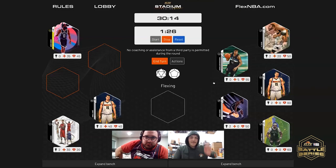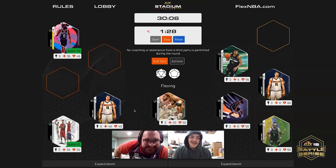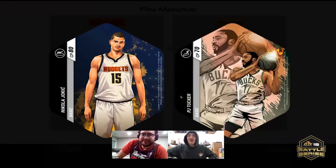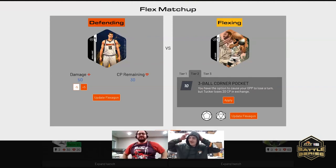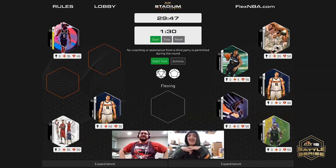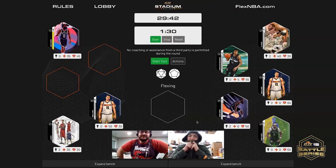We'll start the play action die roll — a regular flex. Flex with PJ Tucker, surprise surprise. Who are we defending with? Jokic. Tier two, tier one, tier three — we'll apply the damage. Exercise your option? Yeah, takes you back down to 30. This is the second time you've gone down to low CP and brought him back — PJ is unkillable.